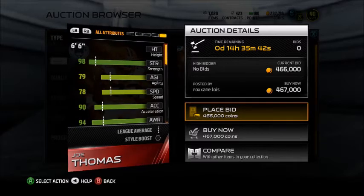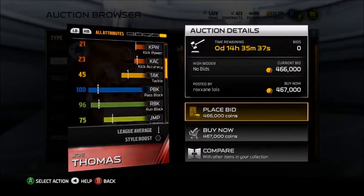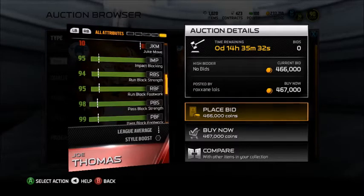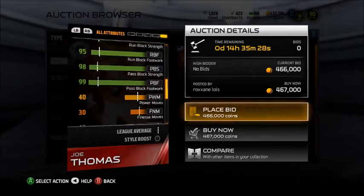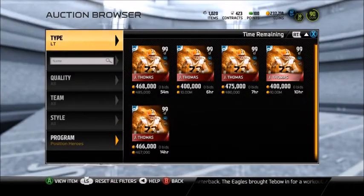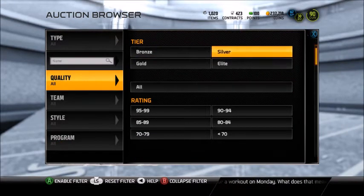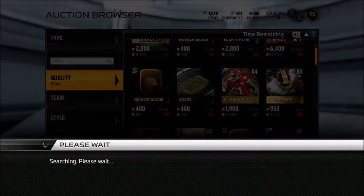Now you have this Joe Thomas — 99 blocker LT, pass block 100, run block 96, jumping 75. Look at that footwork — that's going to be crazy no matter what DT you have. Whether it's Aaron Donald, Mean Joe Green, any rusher on the D-line, they're going to have trouble getting past that card. It's a man's card. It's just a very good card.